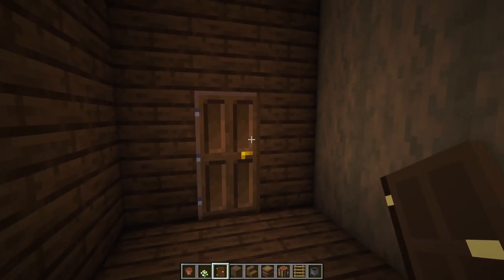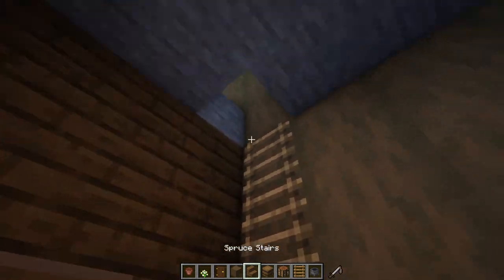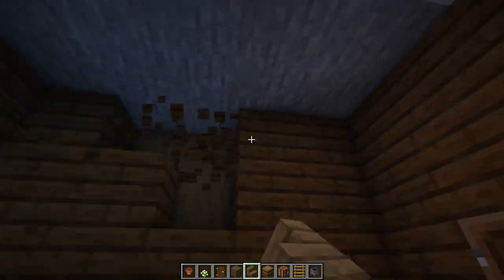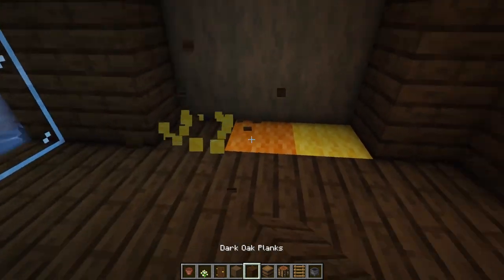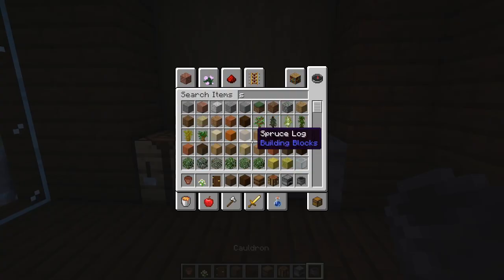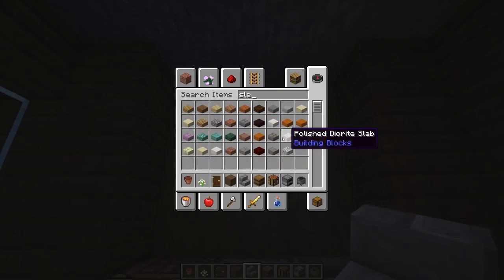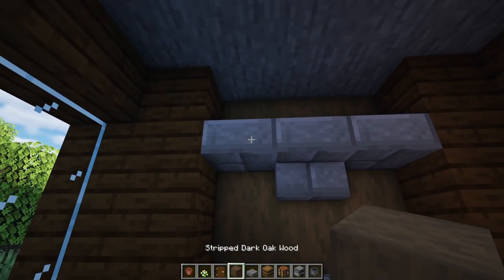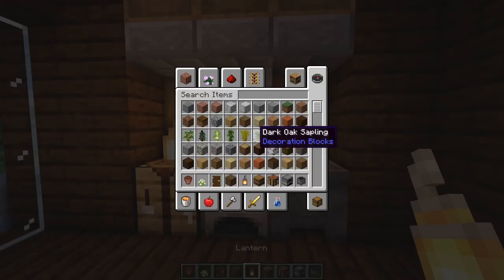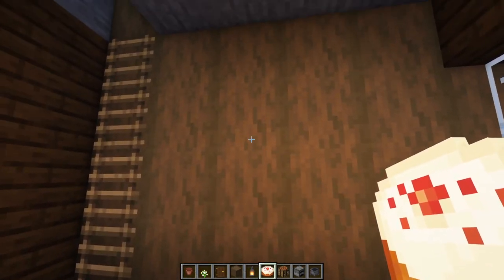For the interior, step one: drop a dark oak door, pop out a hole, and put a ladder - one, two, three, four - to get to the second floor. Recess in that extra block section - knock down this four-by-three area and replace that wall. Now we can add a small kitchen: furnace in the center, crafting table on one side, cauldron on the other. Add an upside-down stone brick stair right above, stone brick slabs on the corners, barrels on top for storage, and a lantern for light. Why not add a little cake right there - it's a kitchen after all!